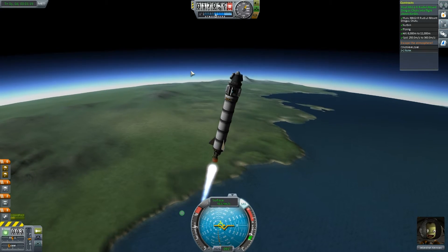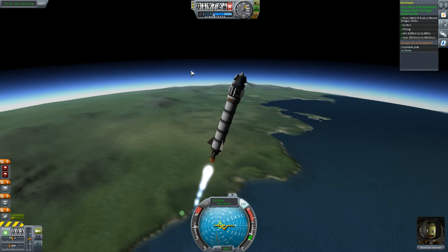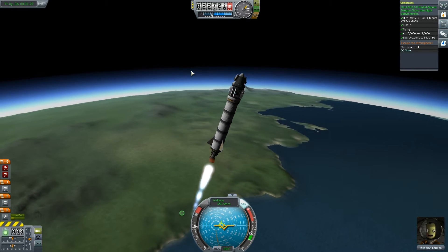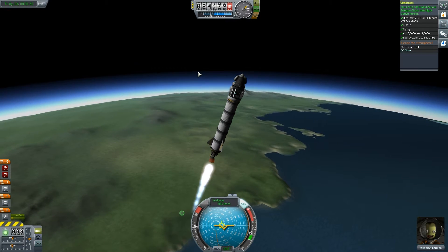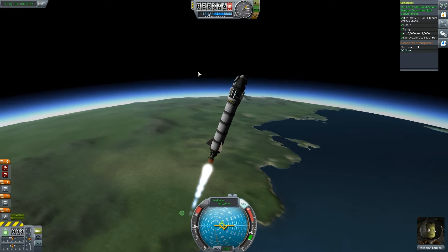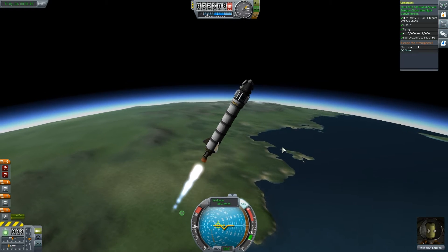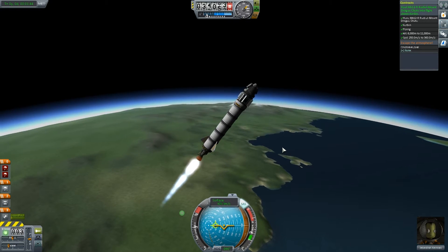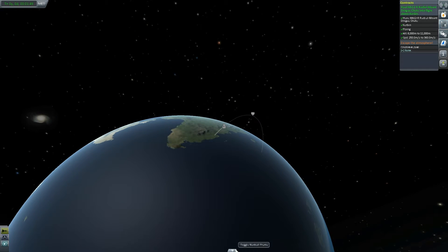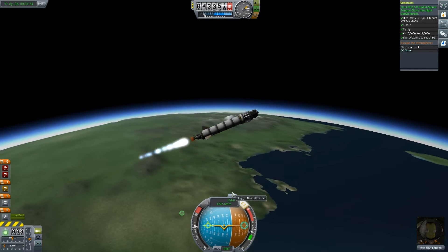We've got good speed and good altitude. We don't want to be turning too far to the right because we are going to destabilize and spin out of control. The higher up into the Kerbin atmosphere you get, the lower the amount of atmosphere and the lower the amount of drag on your rocket. I think I should be turning a bit further right here. Let's take a look on our map — yes, easily enough to achieve our contract, so we might as well turn all the way right with the remaining fuel we have.